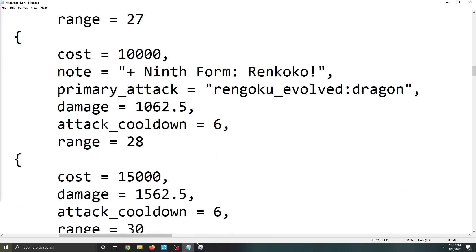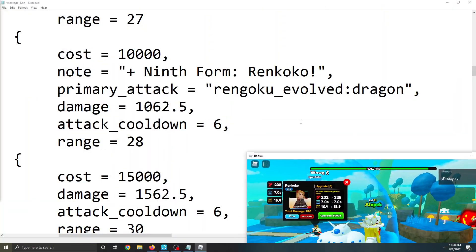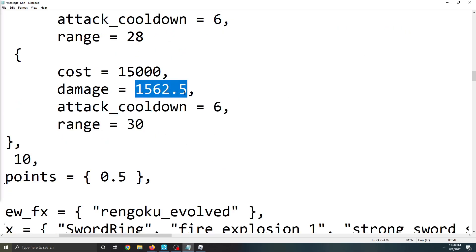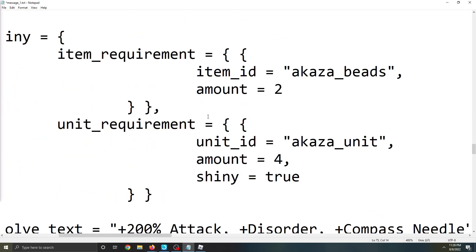Next is Ninth Form Rengoku — Flame Breathing Ninth Form. That brings his range all the way up to 28 and gives him a new Dragon evolved form. His final stats are 1500 damage, 6 cooldown, and 30 range.